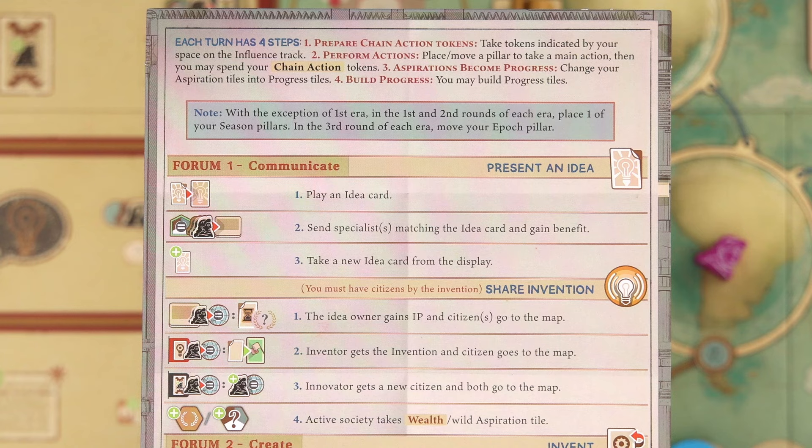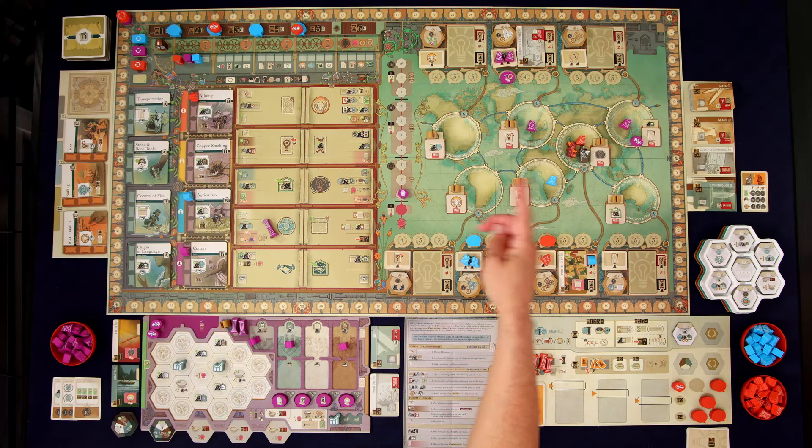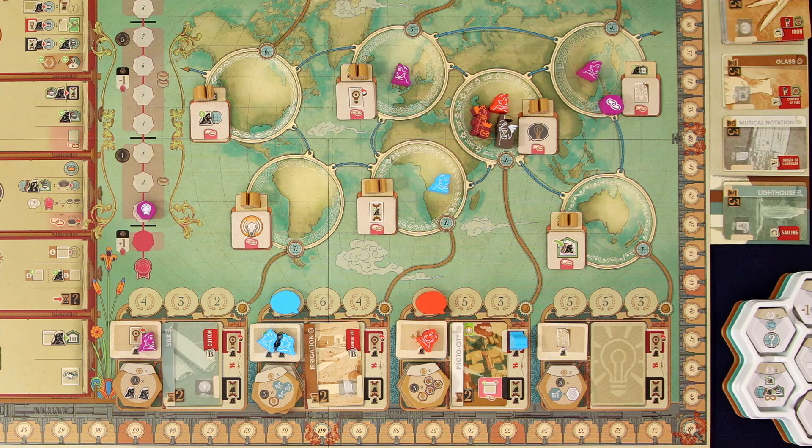The first thing we get to do is play an idea card to any of these empty locations. There are a couple of tempting ones — that one in the upper right is pretty tempting because we would immediately get three points. But I actually want to come right down here with my silk. We now have to spend a matching specialist: this is an economic card, so we need to spend one of our traders. We put it on here — it only needs one. And now we get to gain the benefit of that tile.